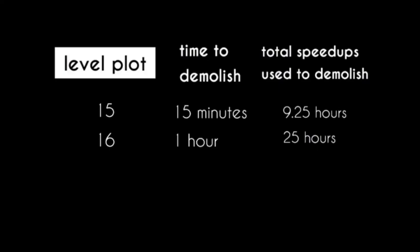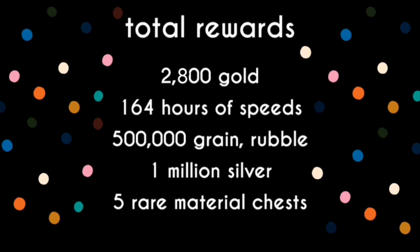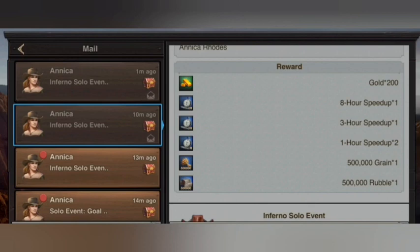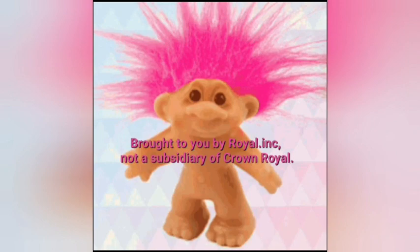This is a great tactic for gaining free speed-ups and gold on your farms or even your main in exchange for a few resources. If you were to do four of those infernos out of the eight that you can do in a day, you're going to earn about 12,000 gold and one month's worth of speed-ups every day.